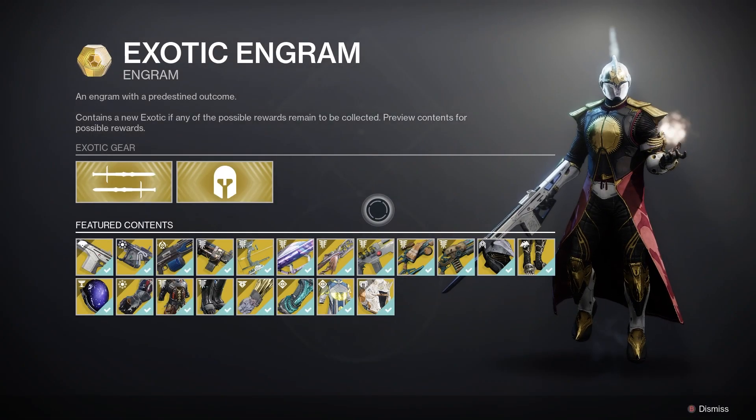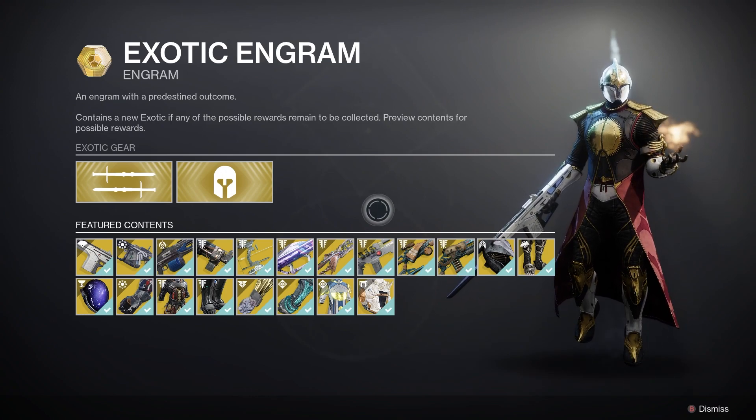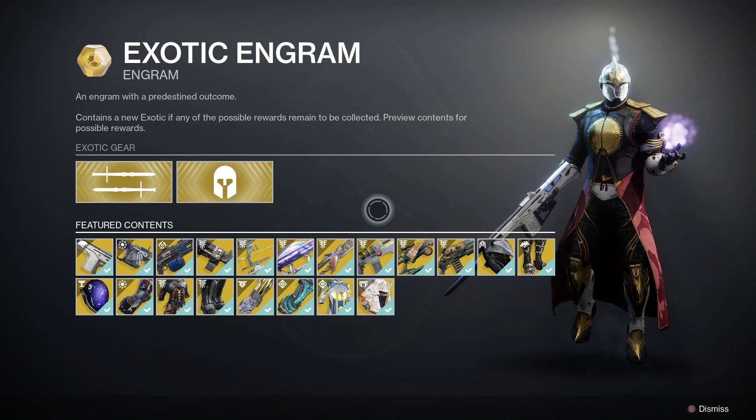We've also got the Exotic Engram. You can pick it up and get a world drop exotic piece of armor or a weapon you haven't got yet. So if you're missing something from these lists, pick it up and see what you get.